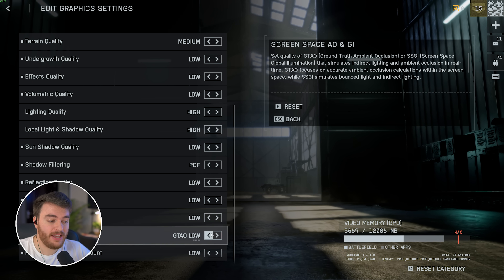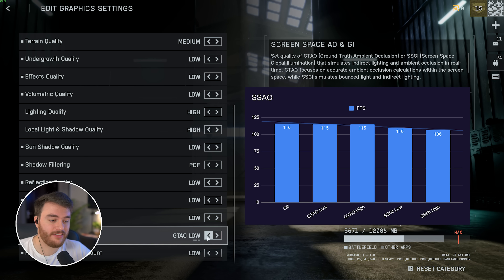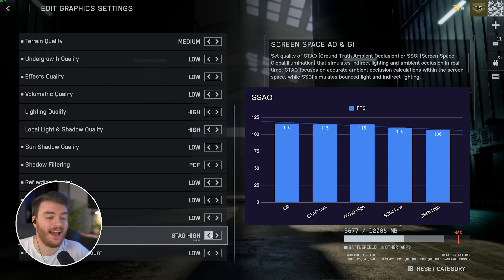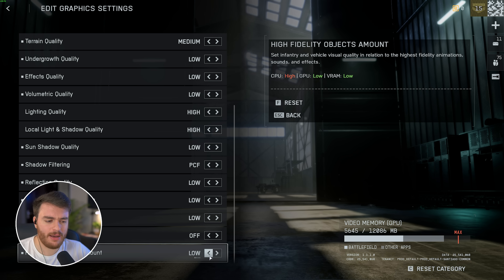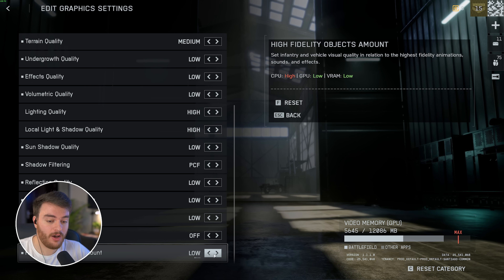Screen space ambient occlusion and global illumination is a pretty big hitter. Off is the best for performance, sitting around 116 FPS. GTAO Low is the default for the low preset and dropped me slightly to 115 FPS, with Low and High about the same. Moving up to SSGI I dropped to 110 from 115, and SSGI High dropped further to 106. I'd only recommend GTAO High at best, or Off in most circumstances for a pretty big boost in performance. Finally, high-fidelity objects — I'd recommend leaving this on Low, especially in the larger Battle Royale world. I didn't see a performance difference, but depending on where you are, this could be an issue if you're CPU-bound.